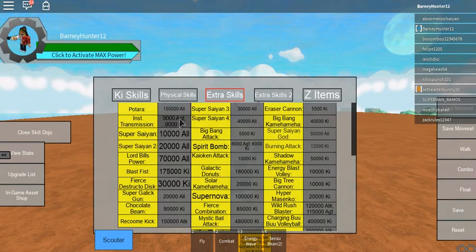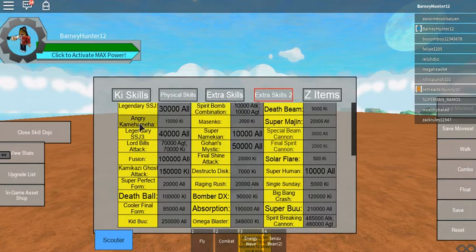You can see 9,000 AGT — that means agility — and 9,000 ki, and you'll be able to get Instant Transmission. For Extra Skills 2, there's Legendary Super Saiyan and Legendary Super Saiyan 3. I noticed there is no Legendary Super Saiyan 2 in here — that's actually a game pass. You need 30,000 all for Legendary Super Saiyan and 40,000 all for Legendary Super Saiyan 3, so you're going to have to do some serious training to get all this stuff.